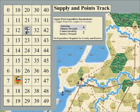Every headquarters in the game has a corresponding marker for the supply track. Looking here at the supply track, the German 8th Army Headquarters has 22 supply points, while the Russian 1st Army Headquarters has 17.